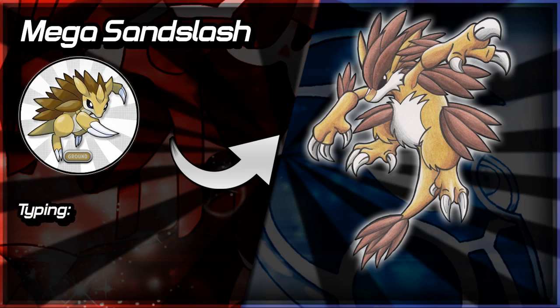What would Mega Sandslash's typing be? I've got three typings here. First is pure Ground — staying pure Ground would make a lot of sense. Second is Ground/Rock, especially if the spikes are hardened and used to attack — though that makes it four times weak to Water and Grass, which isn't brilliant. The final one I thought of was Ground/Steel, similar to Steelix, because if its spikes hardened into steel that would make sense in that regard. Those are three typings I think are most likely.